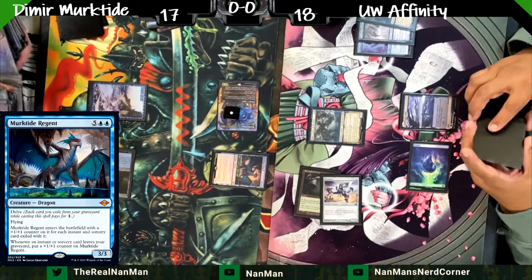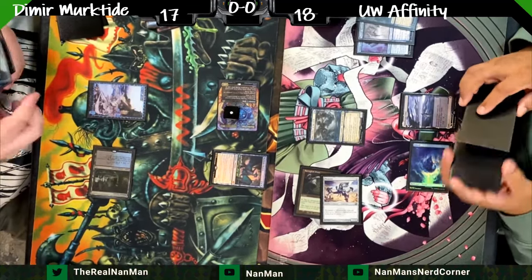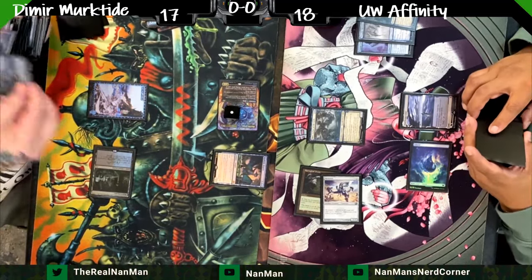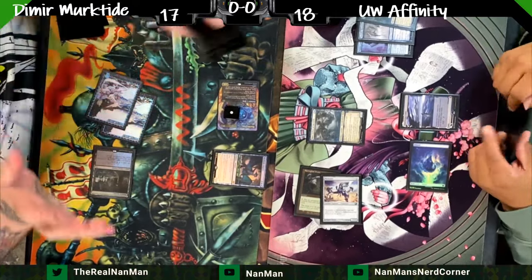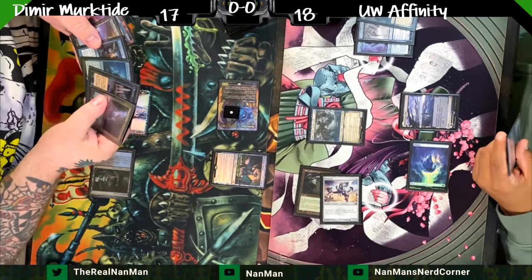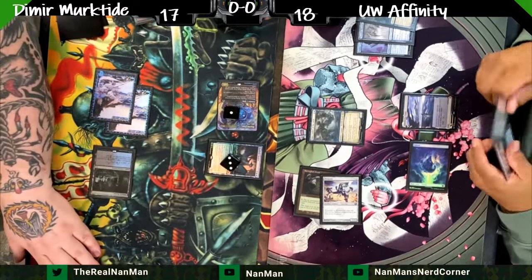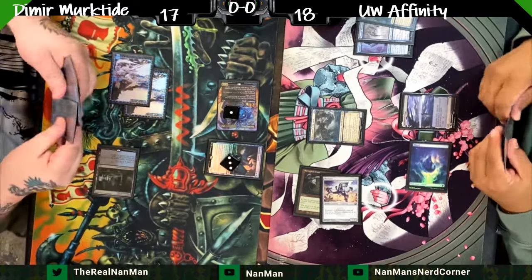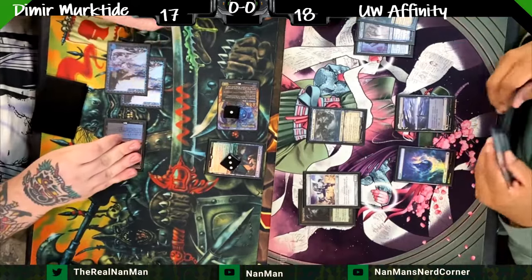We talked about this before — when you have Psychic Frog and Murktide, they're the perfect synergy buddies. You discard cards off your Frog to put things in the graveyard, and if you have three cards you can exile them to give your Frog flying, which can also grow your Murktide if those exiled cards are instants or sorceries. You can really just kill somebody quickly out of nowhere. We see the big delve — all three counters on Murktide for a 6/6 flying dragon.